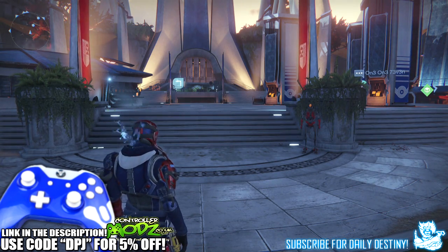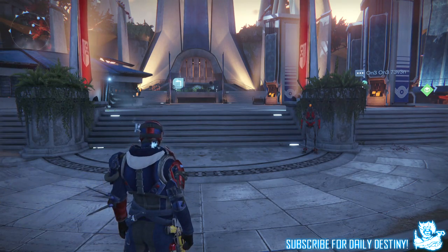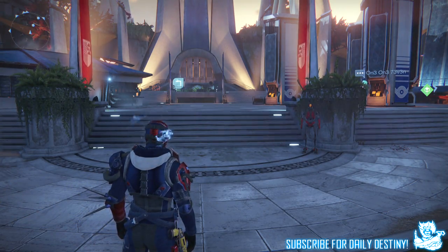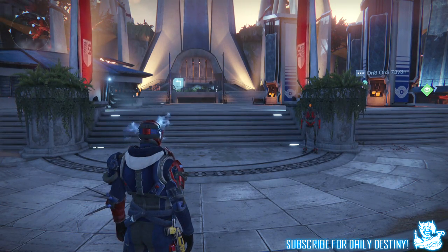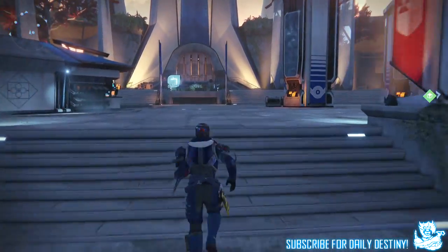I actually have the new ones for the Titan, the ACD/Zero Feedback Fences. Xur is already selling the Nothing Manacles so I don't really need them — if I don't get them from these engrams I'll just buy them from Xur. But I do so desperately want the new Hunter ones; they look so incredible.